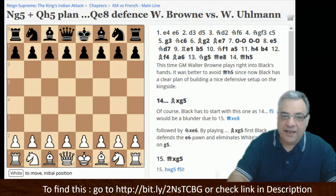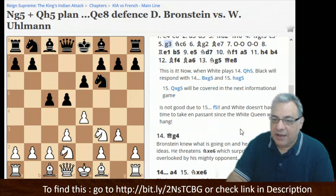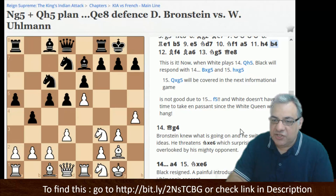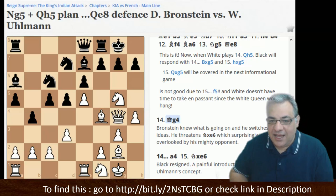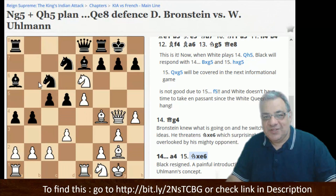Versus the French Defense, he mentioned that black playing aggressively on the queenside is quite a dangerous plan. He covers how to deal with that, including the idea by Uhlmann — one of the great French Defense exponents — who came up with the key move Queen e8. Bronstein innovated with Queen g4, and there's a very tactical idea that Uhlmann missed: knight takes e6, opening up a check and winning the loose piece on c6. This is going to be dangerous especially at faster time controls online.